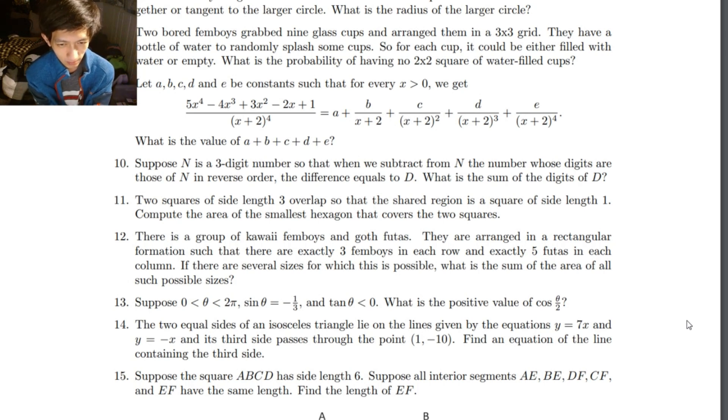Two squares of side length 3 overlap so that the shared region is a square of side length 1. Two squares overlap so that the shaded region is a square. Compute the area of the smallest hexagon that covers the two squares.